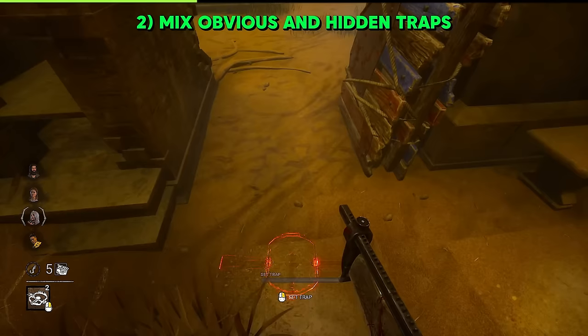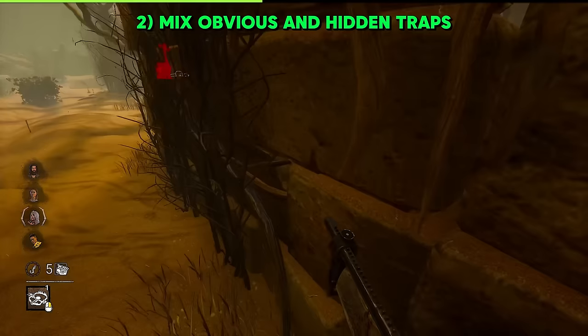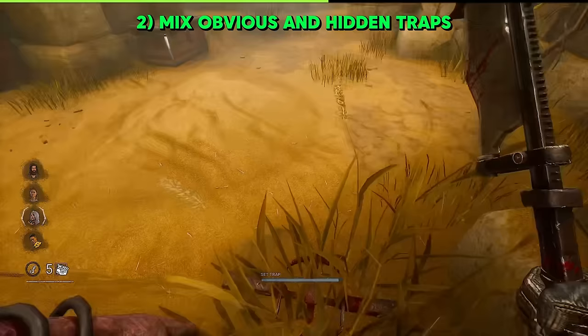When placing your traps, have a mix of very obvious traps that survivors can't really do anything about and some good hidden traps in high-targeted areas, and you can guide survivors into these traps as well. Some obvious traps you can place are by the LNT walls, and the less obvious ones are in grass patches around these strong loops.